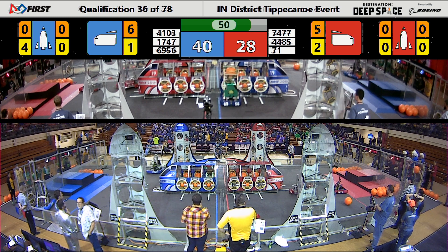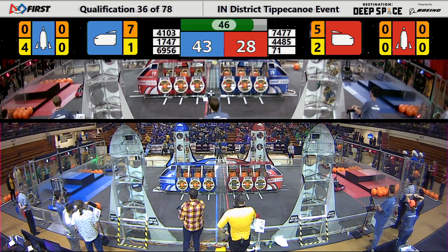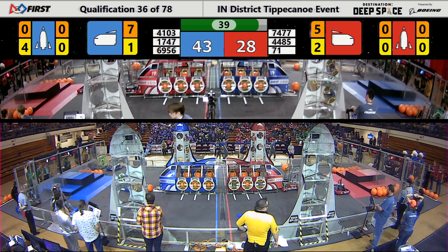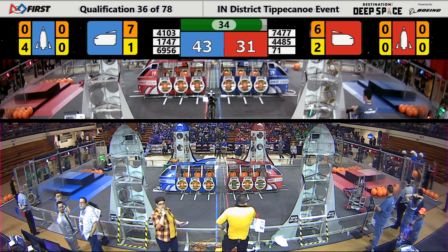50 seconds left in the match. Shamrock Botics with another piece of cargo for the Blue Alliance. Pearson Boiler Robotics lining up to get another hatch panel from the Human Player Station. Gregorio's lining up, they have a hatch panel. They're going to whip around and try to place it on the rocket for Blue.